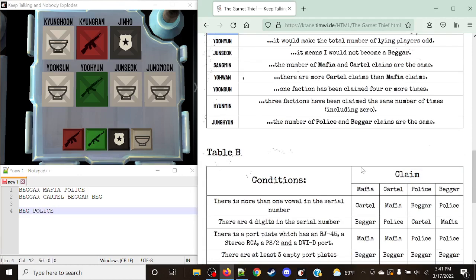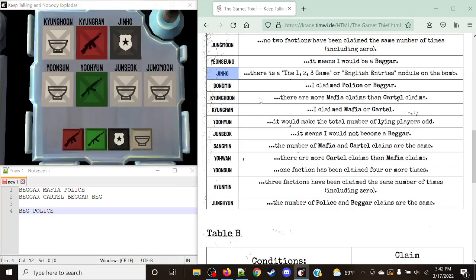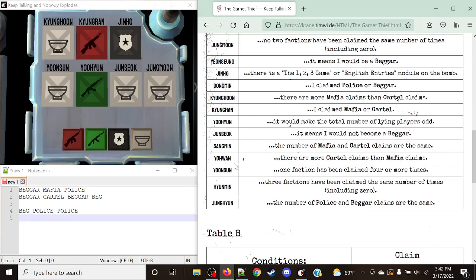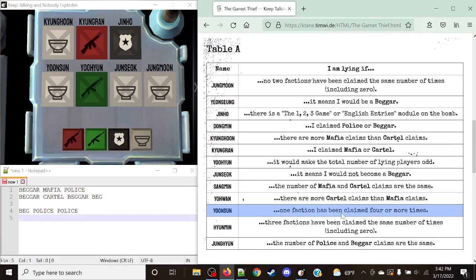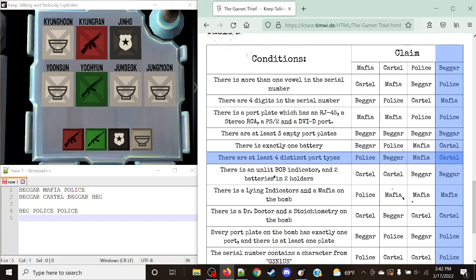Next is Jinho. His rule is: I am lying if there is a 1-2-3 Game or English Entries module on the bomb. This is the only module on the bomb, so this rule is not true. Jinho is not lying — he stays as Police. Next, Yunsun's rule is: I am lying if one faction has been claimed four or more times. Beggar has been claimed four times, so this is true — Yunsun is lying. His claim was Beggar, but his actual faction is Cartel.